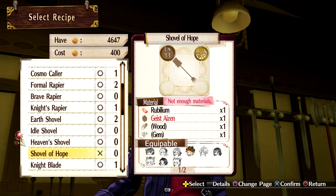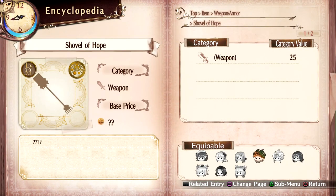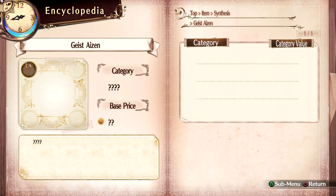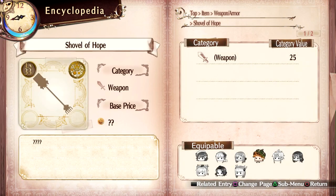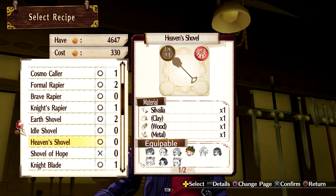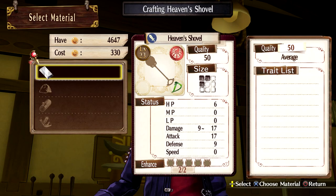Shovel of Hope — I need Geist Eisen. What's a Geist Eisen? Something I don't know where it is, so we'll have to wait on the Shovel of Hope.